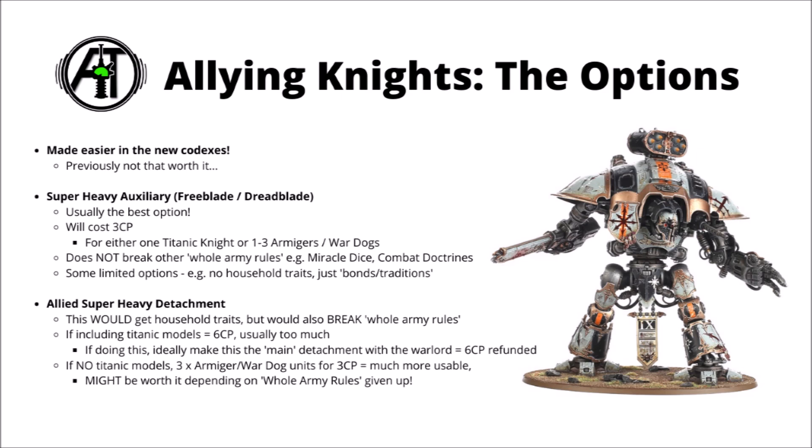In the new imperial and chaos knight codexes, they revamped the allied rules and made their super-heavy detachments work a little bit differently - quite a nice touch. There was a fair bit of fluff about single imperial knight freeblades or dreadblades pitching up to help another army, but if you actually wanted to pull that off, it would cost you a whole load of rules. On top of the three command points for the super-heavy auxiliary detachment, it'd also break all your army-wide special rules, getting rid of things like miracle dice, combat doctrines, and any faction-unique secondaries. Fortunately, in the new codexes, they allowed a super-heavy auxiliary freeblade or dreadblade knight to be taken alongside the bulk of your forces without breaking those rules.